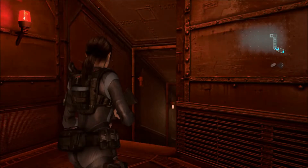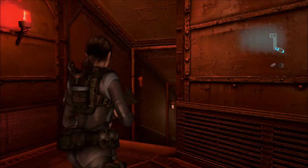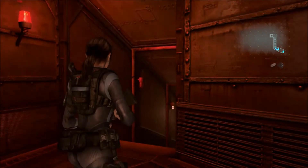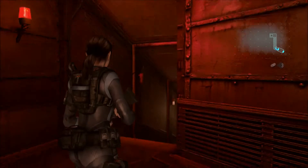Hi everyone, David here, and I'm going to show you the location for the Handgun Ammo Case 3. This is Resident Evil Revelations, and this is the start of Chapter 10, Part 2.